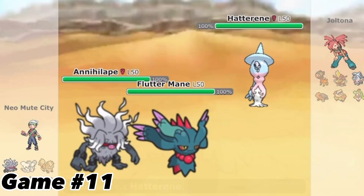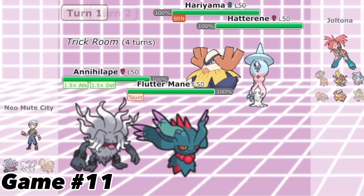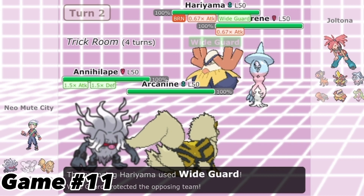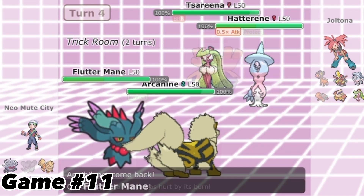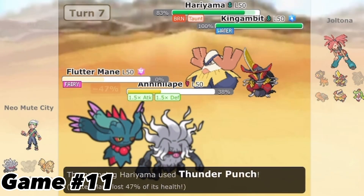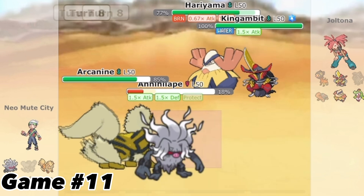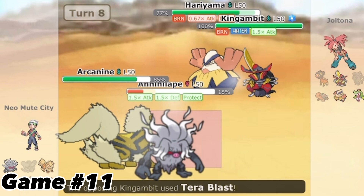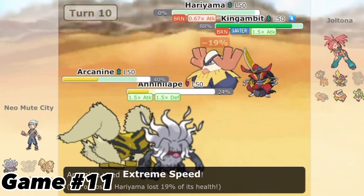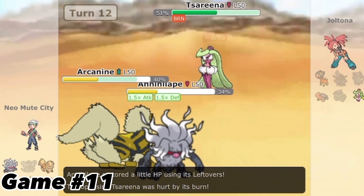Game 11, I would end up finding another Trick Room team. I'd forget Hatterene has Magic Bounce and Trick Room would end up going up anyway. For whatever reason I didn't Terastallize Annihilape, which would have been much better into this team. However I am able to bring in Flutter Mane and somewhat safely dismantle Trick Room. Flutter Mane takes out Hatterene but gets KO'd by Hariyama. This time I'm the one bold enough to bring an Intimidate mon into a Defiant one. I Will-O-Wisp Iron Hands making it a lot less threatening, and I just barely land Tera Blast. Both Arcanine and Annihilape are able to take out Hariyama and Iron Hands, and Zamazenta isn't able to take out both of them, so we win the game.